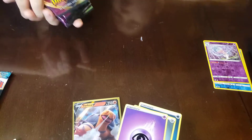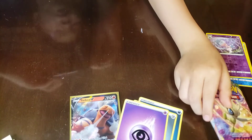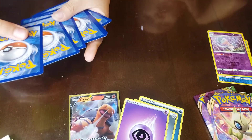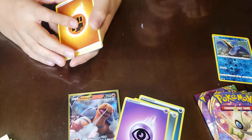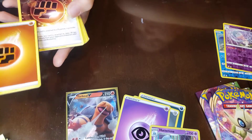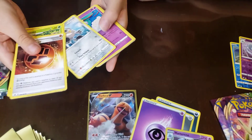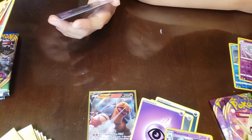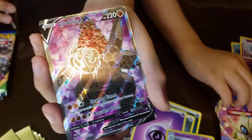Next pack is Vivid Voltage — this pack is our last pack, so we're gonna share. You have six, three and three. Please be a white — it's a white! That's good. You guys know this one is the holo, this one is the reverse holo, and that one is the holo. I got the reverse one. Oh, that's nice. It's our first pack and we're already gonna get something. I see black on the back — we got a Coalossal V, and I'm not sure if that's full art but it's good.